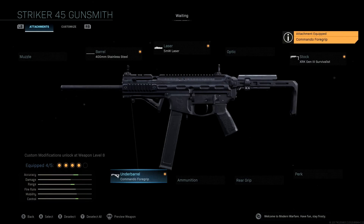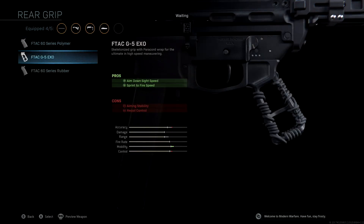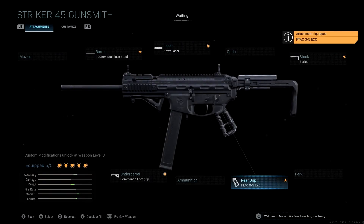Last but not least, the rear grip we're running is the F-TAC G5 XO, which is essentially code name for stippled grip tape on this weapon. Like most of my videos, I say stippled grip tape is probably the most important attachment with every gun, because we get more sprint-to-fire speed and aim-down-sight speed. It's a really good way to boost your mobility and overall just a fantastic attachment, especially for SMGs, so make sure you're running the F-TAC G5 XO so you can play really aggressive.